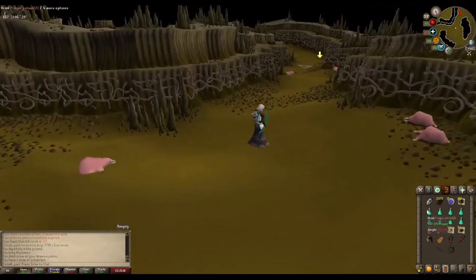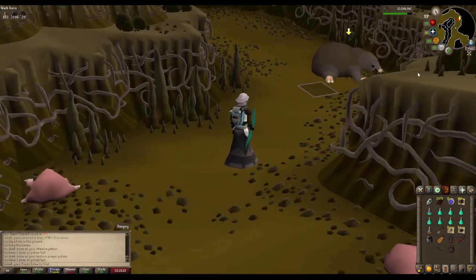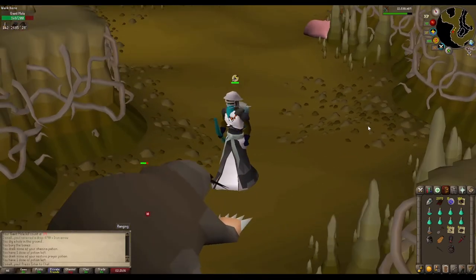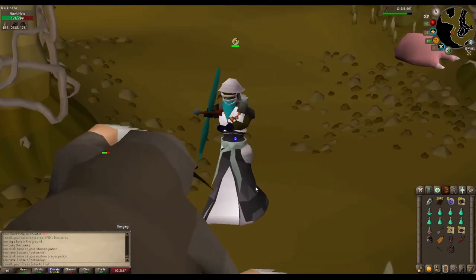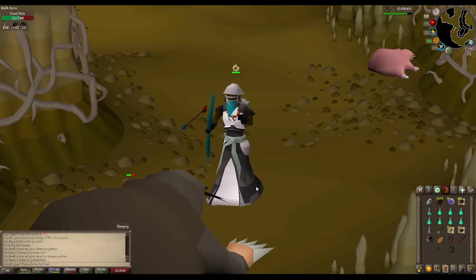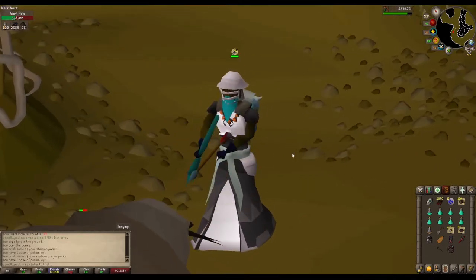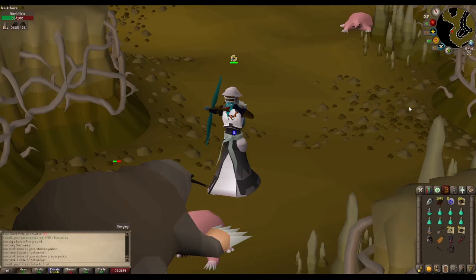Come here, you big bitch. I did a kill before this with void range and it went terrible. We'll see if it hits more accurately this time. I brought rune arrows because I'm a cheap bastard. But you can get it even cheaper and use the bone crusher necklace we talked about earlier. Wow, this kill is actually going pretty smooth.